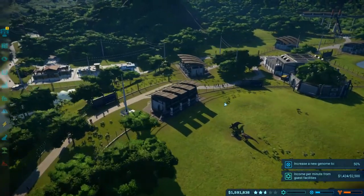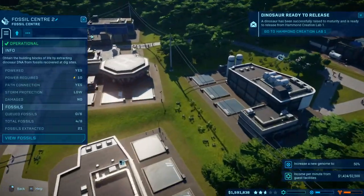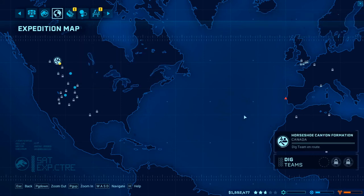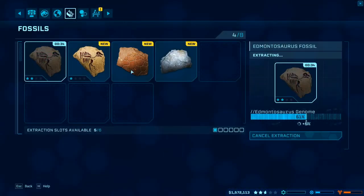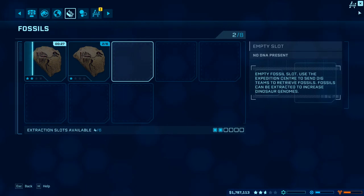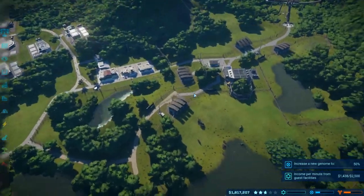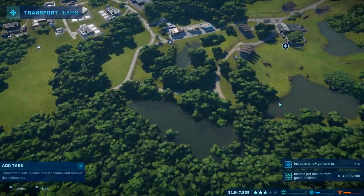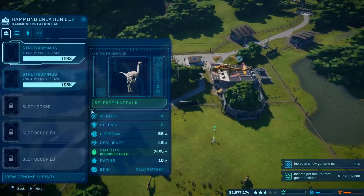Hopefully that won't take too long. The helicopter's back and we've got a sign. Before we get on with that let's send them back out for even more fossils — Edmunds again. We're going to view fossils, extract DNA, extract DNA, sell — lovely. They're extracting DNA and income is getting up to what we need it to be, slowly but surely. That one is now asleep so we can go get our transport teams.